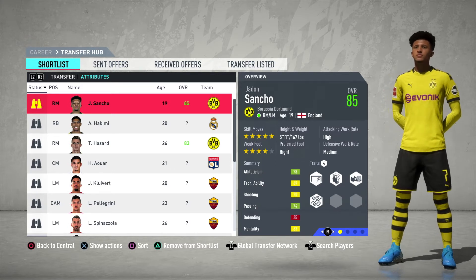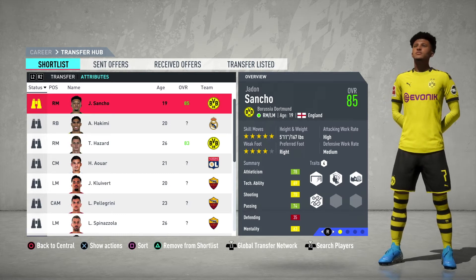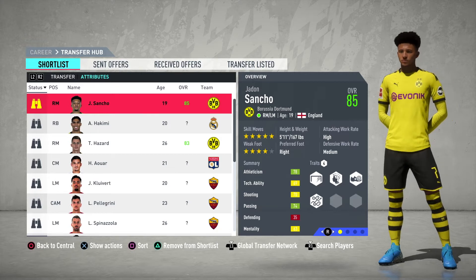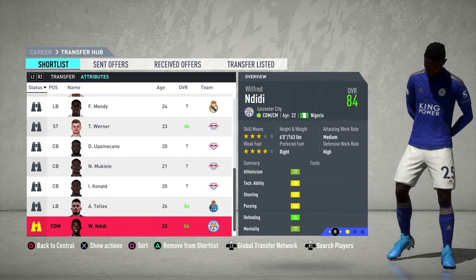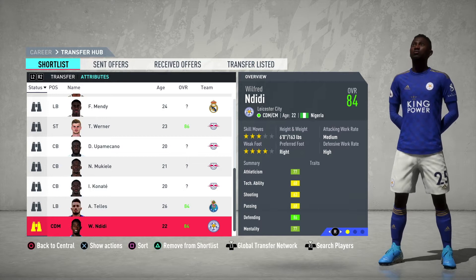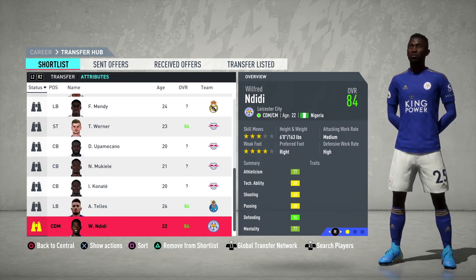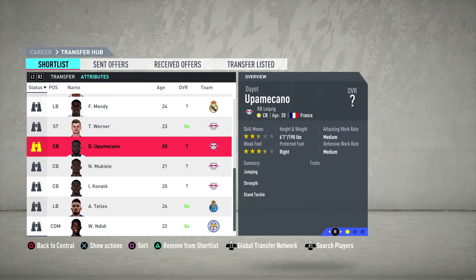There are a couple of positions missing. Right wing is one — we've got Daniel James but he's not Manchester United quality, he shouldn't be in the first team at all. So we've got Jadon Sancho as a target. We also need a CDM because we've got Fred in the first team but he's not really a CDM, and when you're playing Pogba and Bruno Fernandez as two attacking midfielders you need a good DM — Wilfred Ndidi is that target. We also want a left back, between Mendy and Telles.